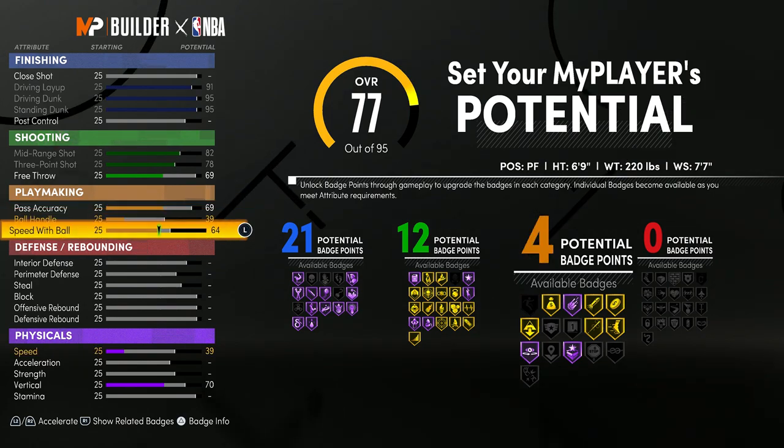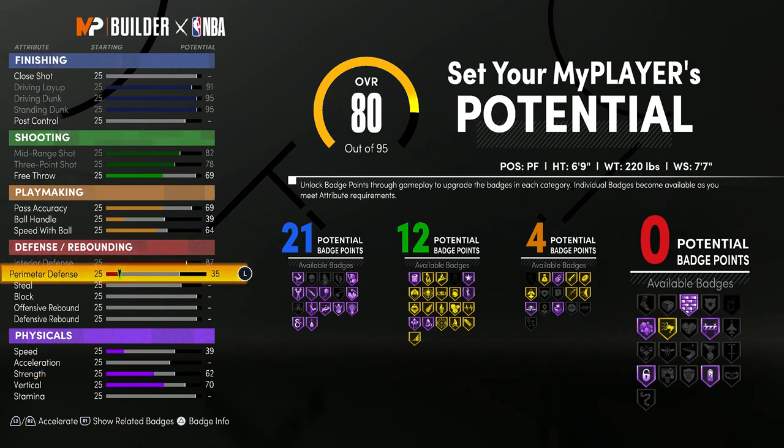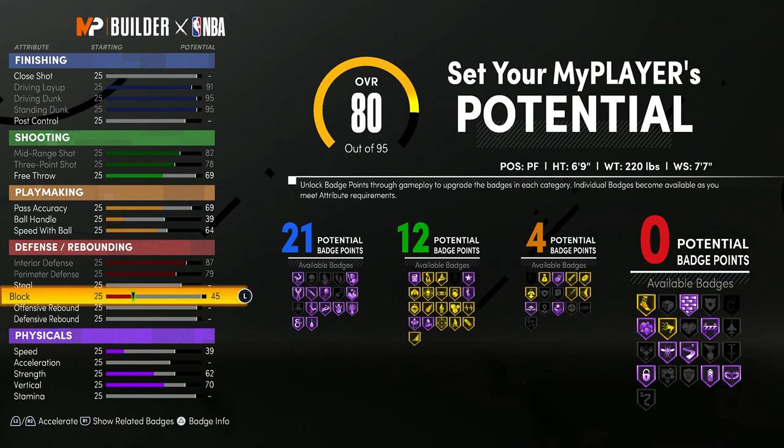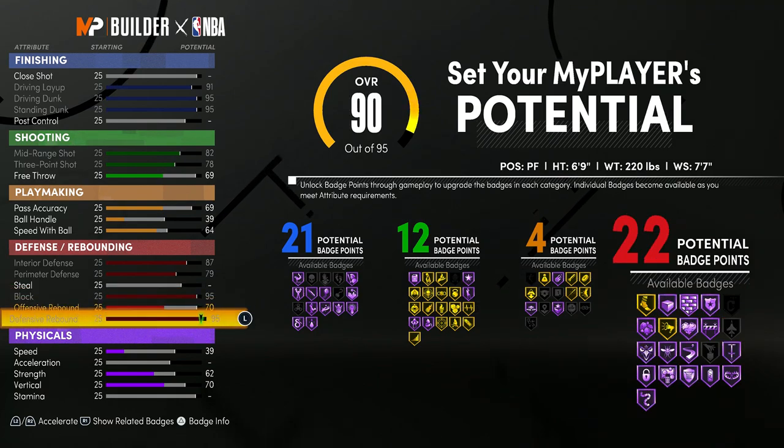For the defense, you want to max out your interior defense and max out your perimeter defense. This build is very versatile — it's going to be able to guard every position there is. Personally, I don't like touching steal on builds, so we're just going to leave that out. For the block, you want to max it, and then max your defensive rebound, and you'll have 22 defensive badges.